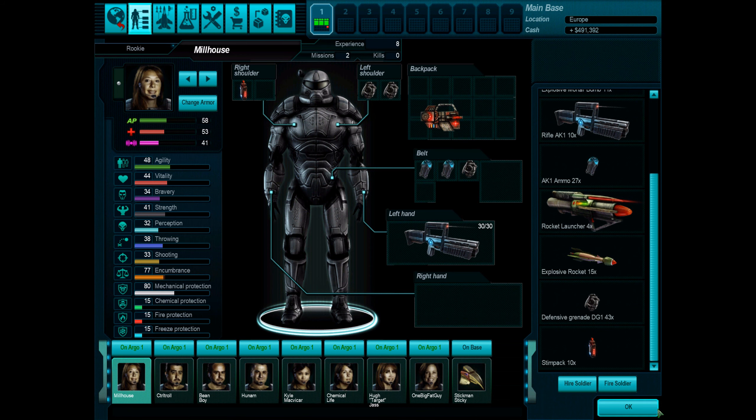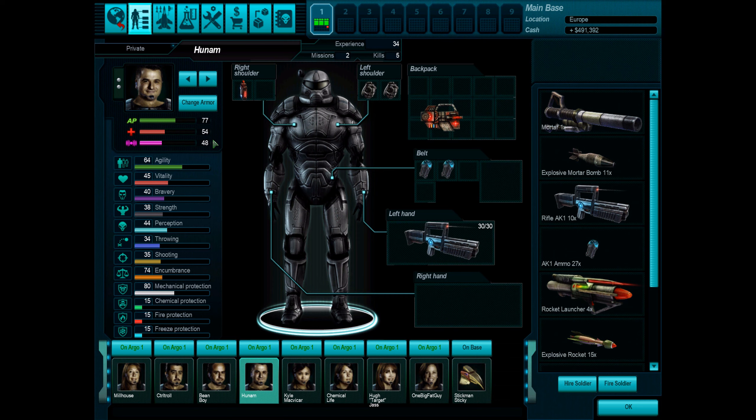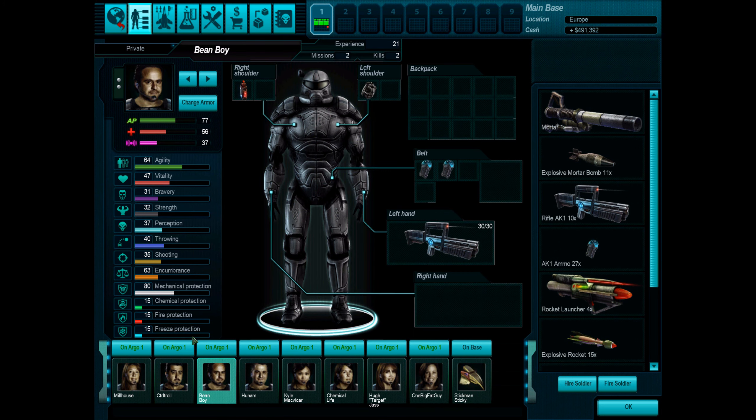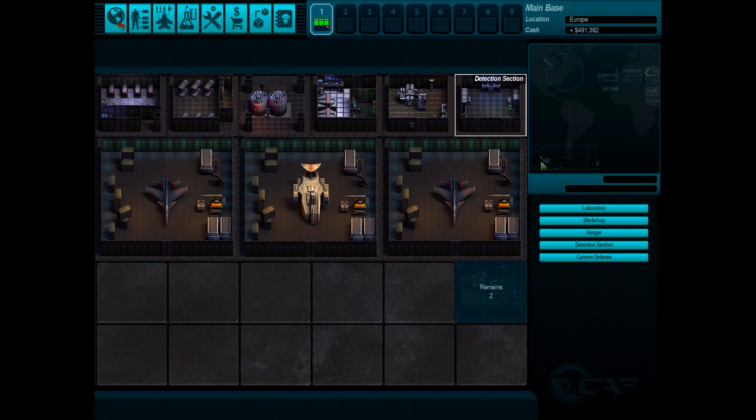We still have Stickman Sticky over here, but I kind of want to probably start using him for perhaps larger UFOs. But the problem is it takes up four spaces, which means you get left with four soldiers and then a tank. It's a huge investment, and considering this thing has only 82 AP, it's got about double the health, and really not that much more protection. It does have chemical, fire, and freeze protection more than the others, but not that much more mechanical protection, which is a bit odd.